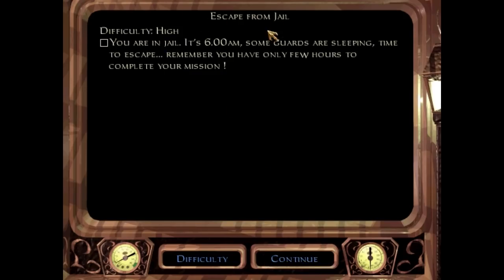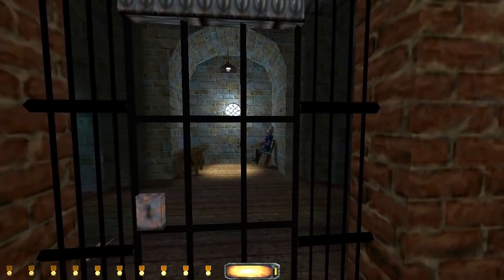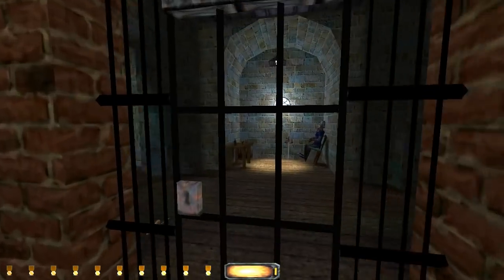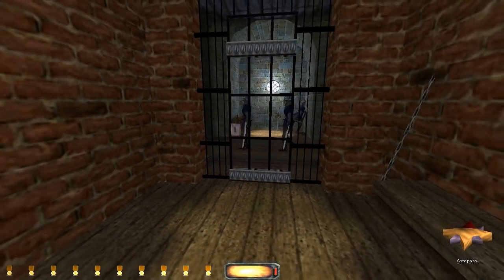Pardon me. Escape from jail - you are in jail. At six o'clock a.m., those different countries' way of saying time, some guards are sleeping. Time to escape. Remember, you have only a few hours to complete your mission. I've got a guy just sleeping in his chair all tilted back - looks like he's got his keys by him.